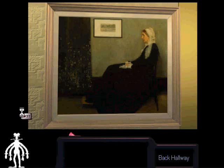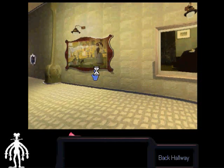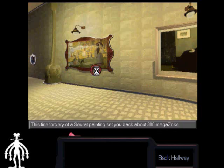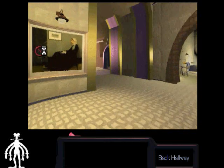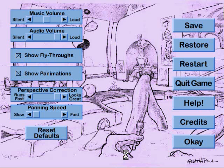I moved the piece to this back hallway so that I would be less frequently reminded of my naivete. The original Whistler's mother is currently in that back hallway. This fine forgery of a Seurat painting set you back almost 300 megazocks. The gag here is Whistler's mother ends up on the wall of somebody who hangs it there to remind him of his naivete, because he thought he had purchased a much more valuable forgery. At any rate, folks, we're going to call it a video here. When we come back, we'll either wander around and read about the Serafins or wander around in Devin Seven's apartment some more. Thanks for watching, and I'll see you next time.